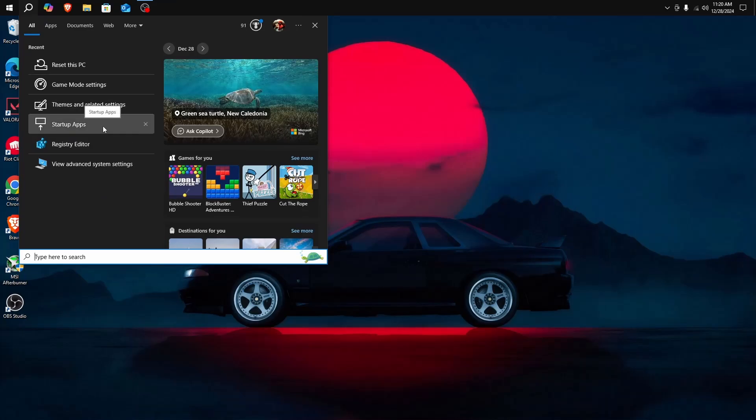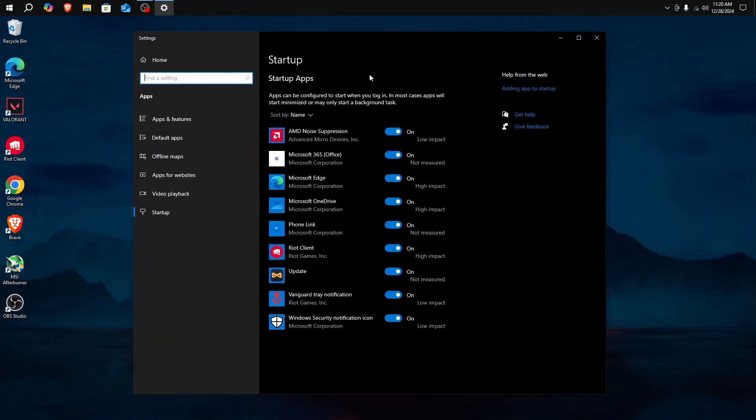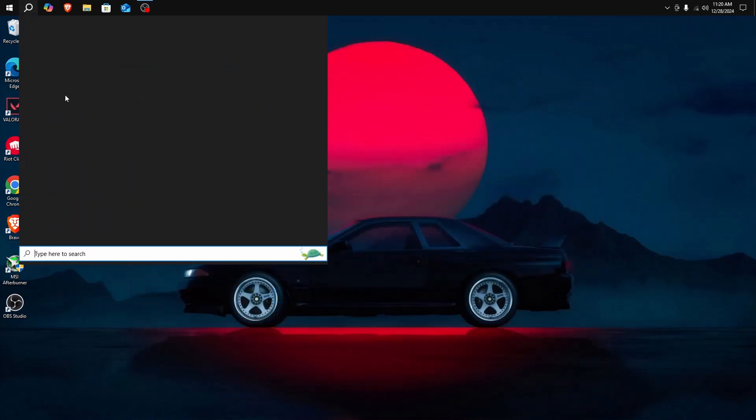Now search up 'Startup Apps' — I'd consider this the second most important setting. Here you can see all your startup apps and some have a high impact on performance when your PC starts. Turn off any apps you don't need running in the background to get a faster boot time, but keep the ones you actually need.